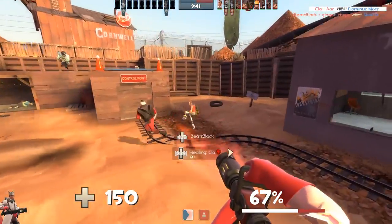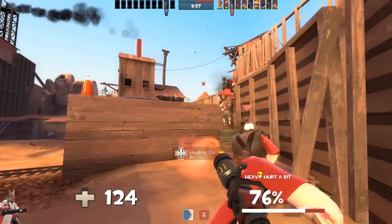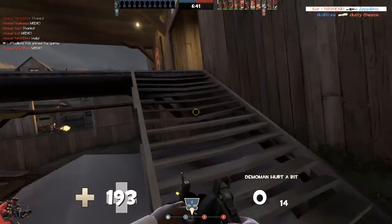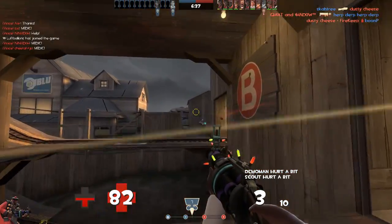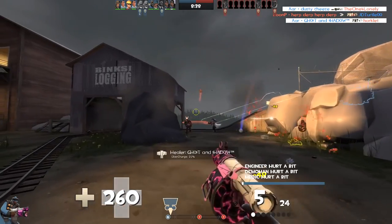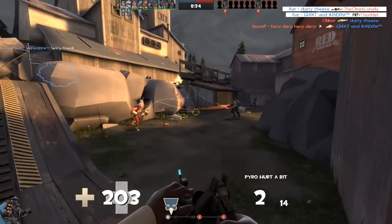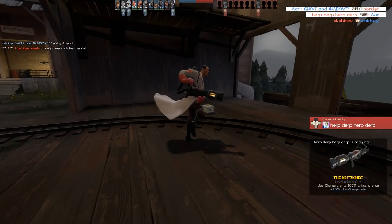You see, TF2 is constantly scanning the hard drive for files it needs, and a slow hard drive is an insane bottleneck. In my experience, trying to run modern Team Fortress 2 on a 5400 RPM hard drive is a total shitshow. Of course, Valve has taken many steps to remedy the problem already. For starters, the release of Left 4 Dead introduced the VPK file system for easier and faster loading of assets by the engine, and it was implemented into TF2 as of the Steam Pipe update in 2013.